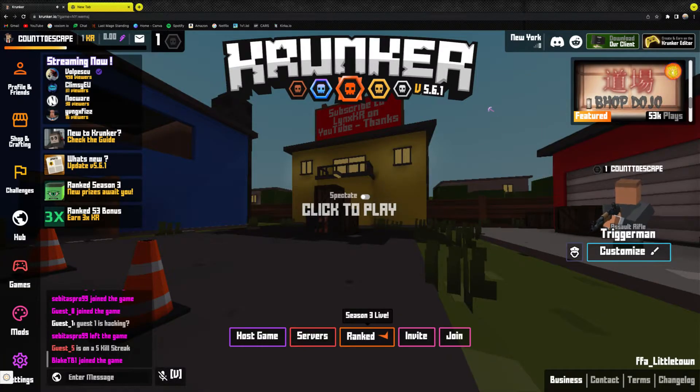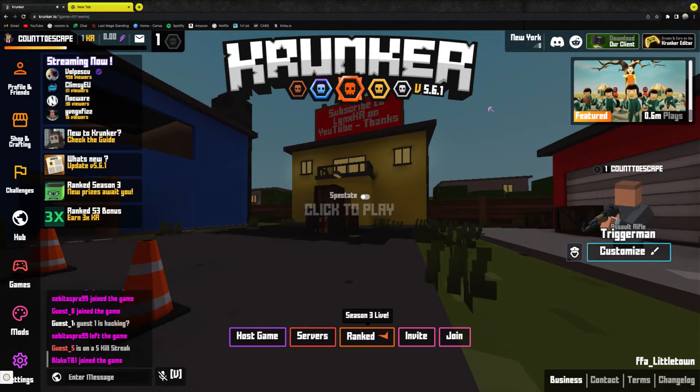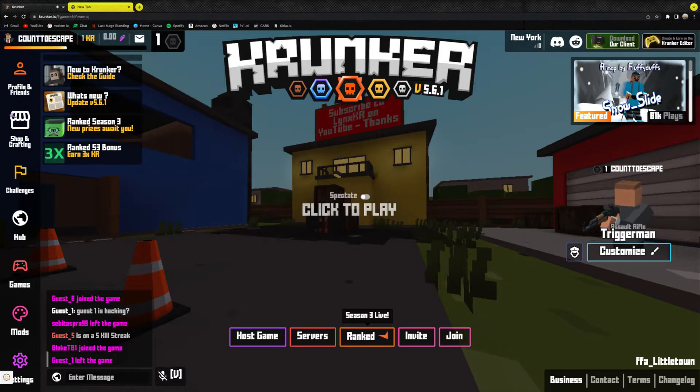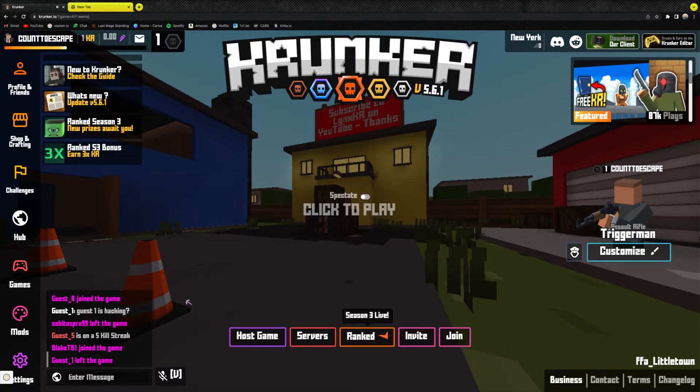First you're going to want to go to Crunker.io, of course. You're going to want to be on the main menu where you see profile, friends, shop, crafting, challenges, and more. You should see all these different details on the screen.